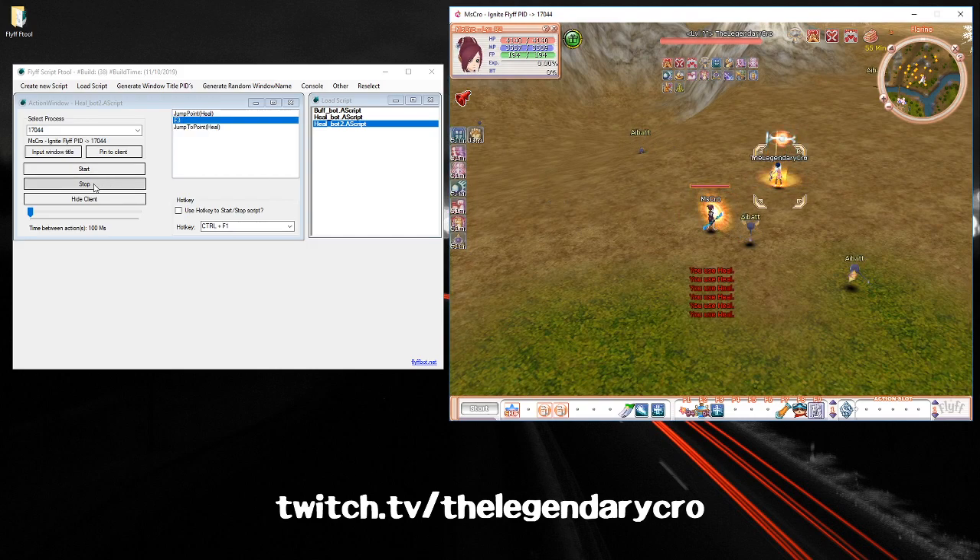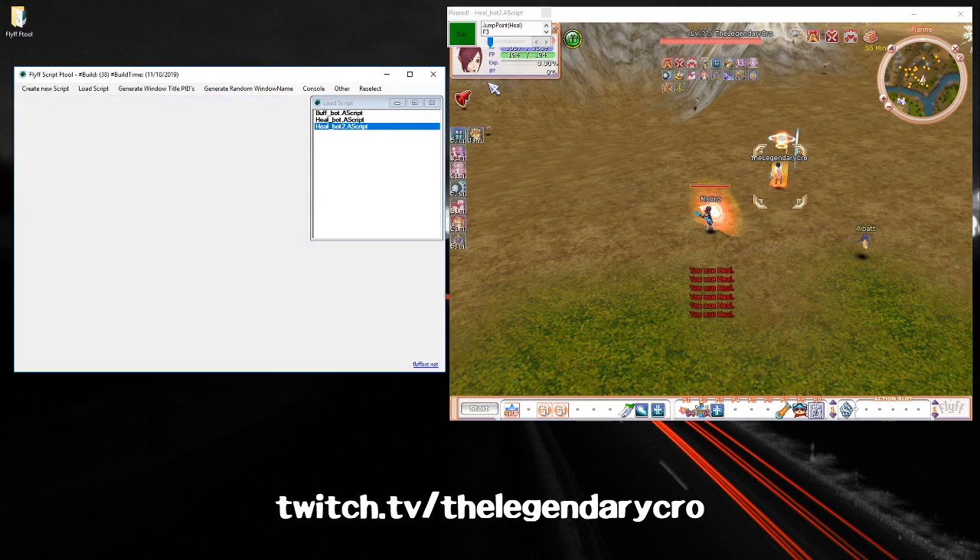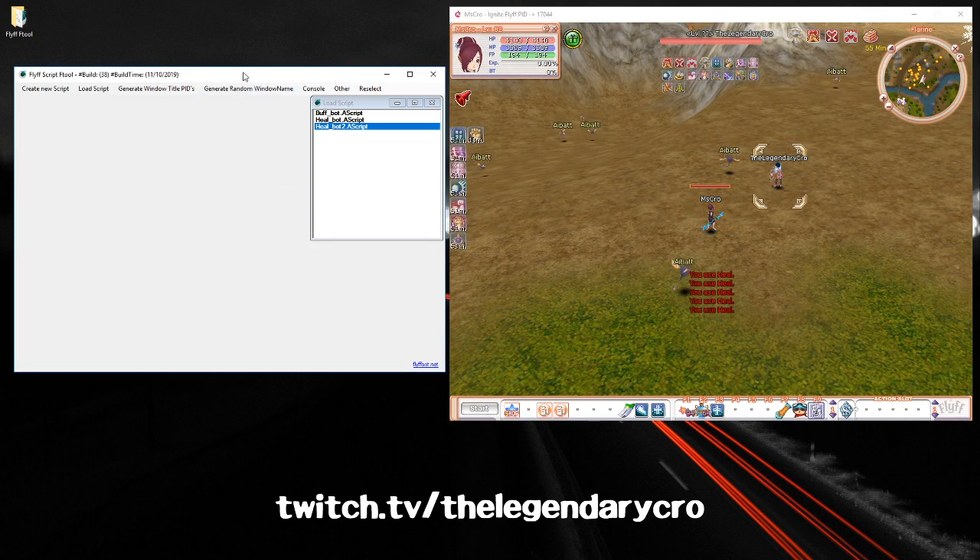If you want to make this easier to control, you can click Pin to Client and it will appear right on the client. You just click the little button to start or stop it, and it also has the slider right there too. That's what it looks like when pinned to the client.